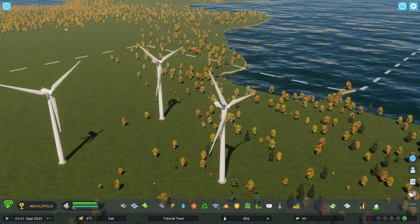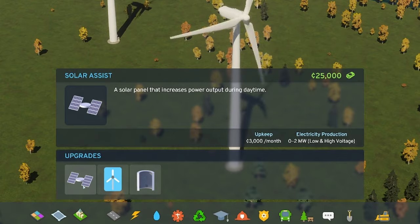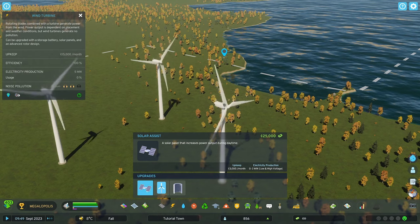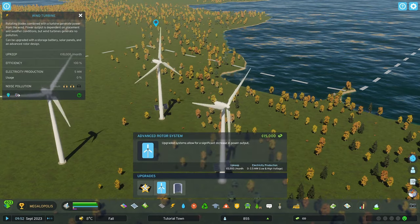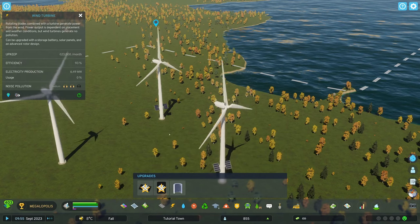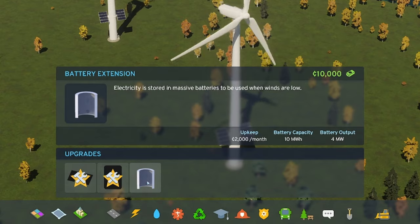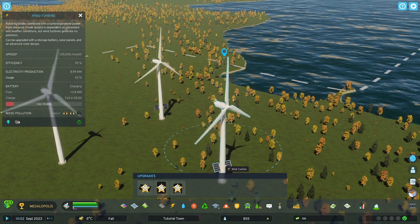Wind turbines have three one-time building upgrades. The solar assist is a solar panel providing an additional 0 to 2 megawatts per turbine for 25,000 credits and 3,000 credits a month in upkeep — but you'll only get this during daylight hours. The advanced rotor system provides better rotors for a 0 to 2.5 megawatt increase in output, for 15,000 credits and 5,000 credits per month in upkeep. And the battery extension upgrade stores electricity when winds are low, providing a capacity of 10 megawatt hours, 4 megawatt output, costing 10,000 credits and 2,000 credits per month in upkeep.